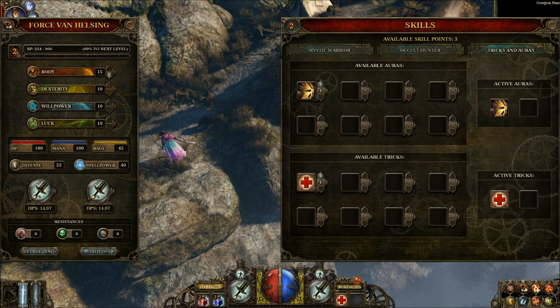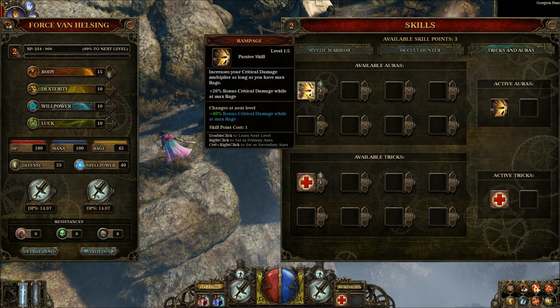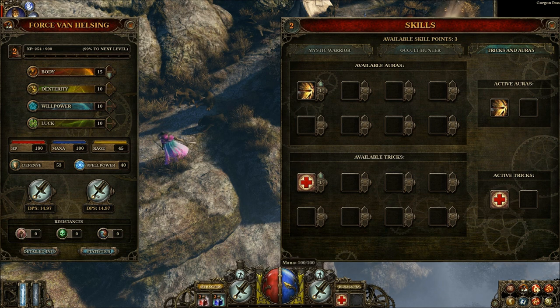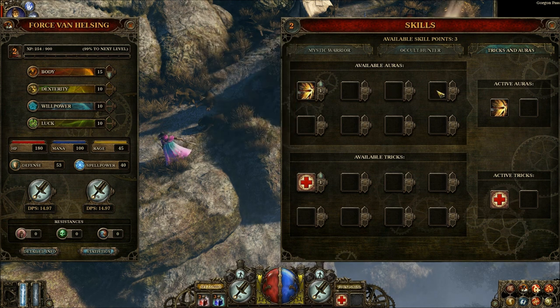The healing ability I have is part of a separate system of skills picked up throughout the game. There's a rampage passive skill which increases my critical damage multiplier as long as I have max rage. So there's a rage system — a resource system in addition to the mana system. The rage system is used to cast spells and do specialty attacks. If I let it sit at max and don't use it for special attacks, I get increased critical damage. You'll eventually unlock more auras throughout the course of the game.